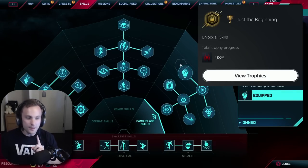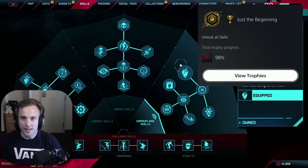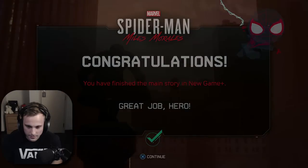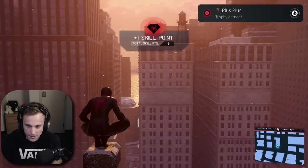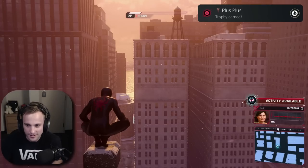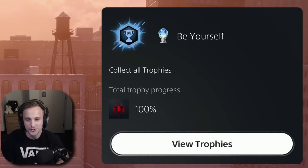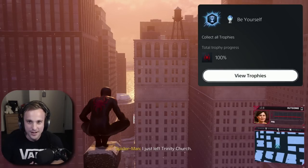Now I only need one more trophy to get the platinum, and that's just to beat the game on New Game Plus. We're going to do that real quick, and then we're going to get the platinum. We're almost there, so close. There we go — Plus Plus trophy earned. New Game Plus. And there is the platinum. Collected all of the trophies 100%. We did it. Another game down, guys.